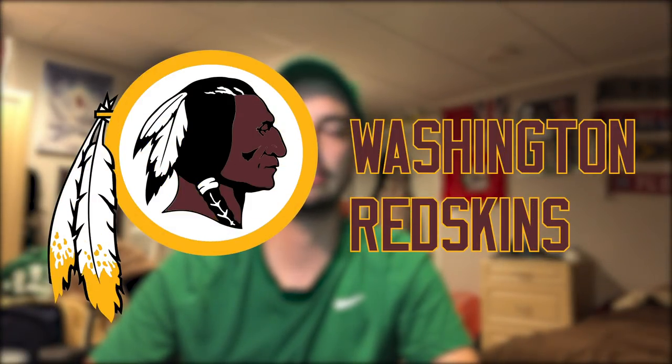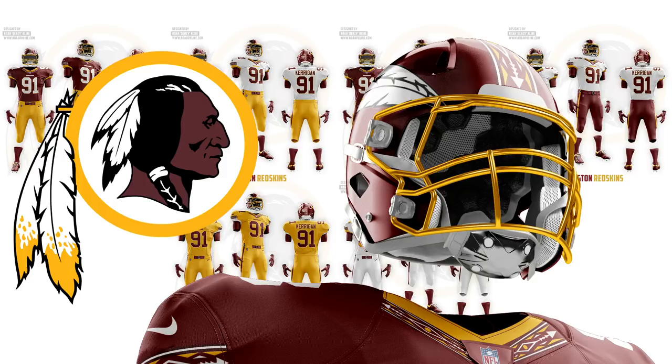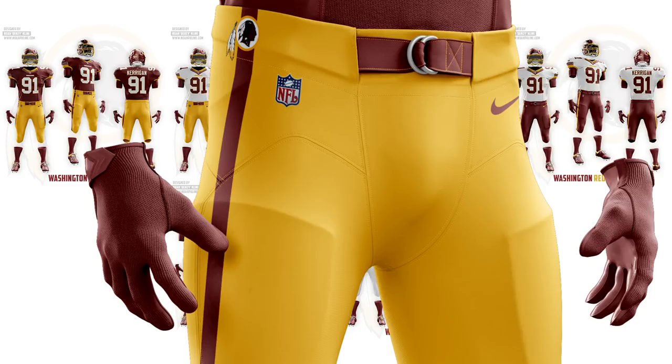My Redskins design is a little unique in that I didn't use their normal logo on the helmet. The logo features a Native American with feathers in a circle that also has feathers, which is kind of redundant, so I didn't want to put that there. Instead I used the feathers from it as the helmet design. The pattern I put on their uniforms is a Native American–inspired pattern featuring arrows and other elements that incorporates the different colors in their scheme, since they have a really nice color scheme with the burgundy and the yellow that really pops. I did that pattern on the helmet and jersey but kept the pants simple so it wasn't too chaotic.